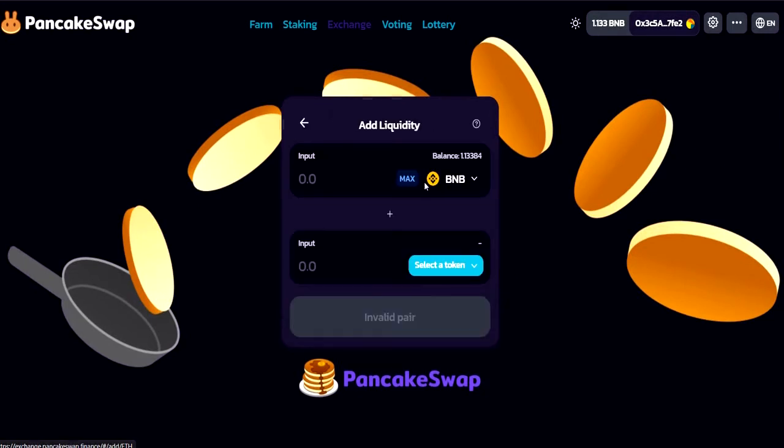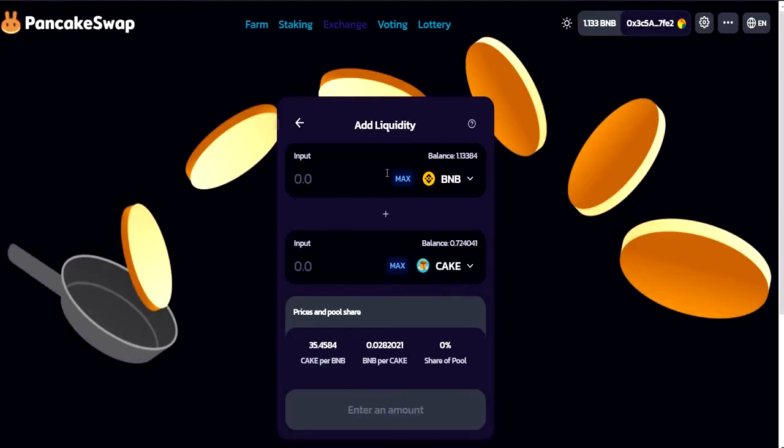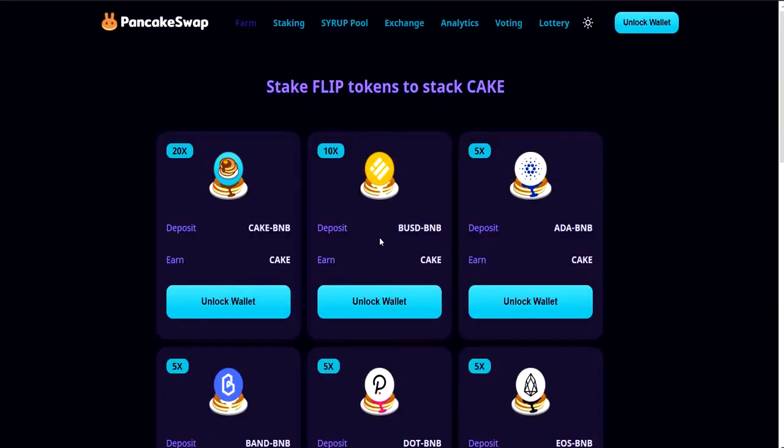The exchange is obviously a copy of Uniswap. You go to Pool, Add Liquidity, and choose the two tokens you're willing to put in 50/50 into the liquidity pool. Let's say I would do one CAKE — well maybe 0.5 — and that would give you a liquidity pool token that gets placed straight into your wallet.